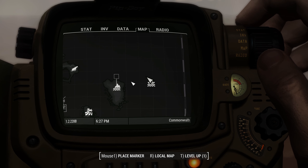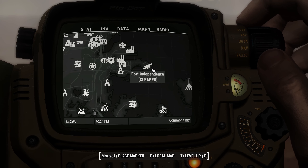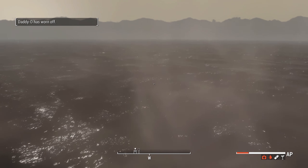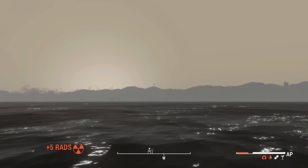I'm going to mark Spectacle Island as our point of re-entry. I might actually swim all the way back to Fort Independence because it's not that much further to go that way than anywhere else.